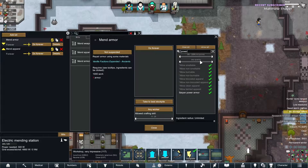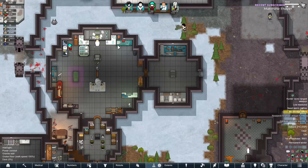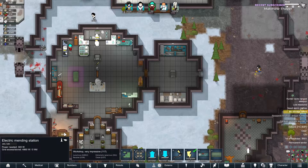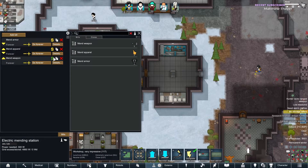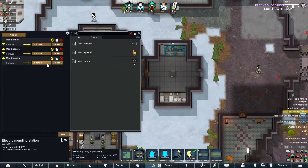I was gonna say let's only do power armor, but this is so hard. Let's just do it like that. Let's make it so the qualities are a little bit — yeah, normal.